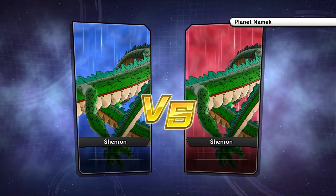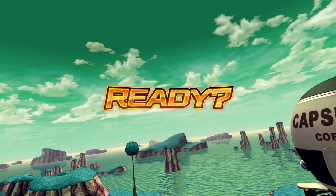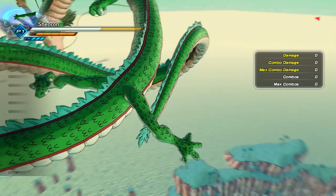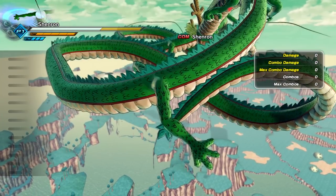This is gonna be insane. Please tell me these skills work — Shenron versus Shenron. My controller's vibrating already, that's not normal, the screen is shaking. Here we go. We got Shenron. Where's the other Shenron? Oh my goodness, there's the other Shenron. He's blinking.